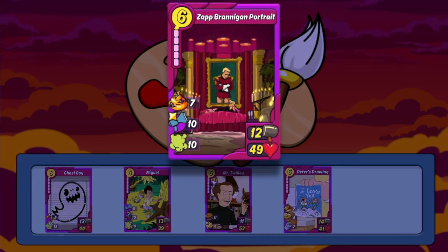And the last new item is the Zap Brannigan portrait from Futurama. This is another great versatile card that can be run on offense and defense. It has 7 motivate that can go to any card, and a devilishly brilliant 10 gas. The 10 shear is also amazing, but keep in mind it does only apply to other art cards.